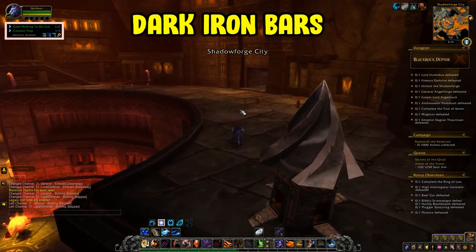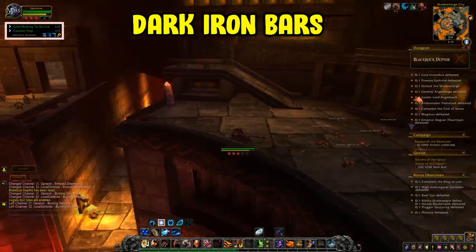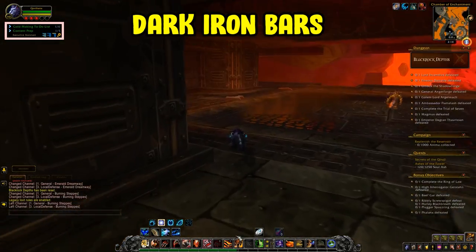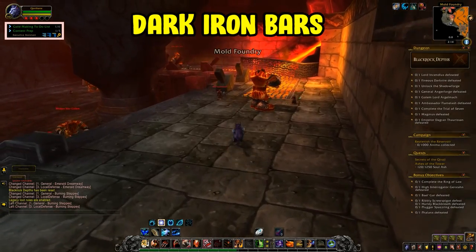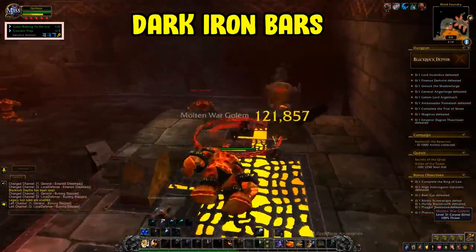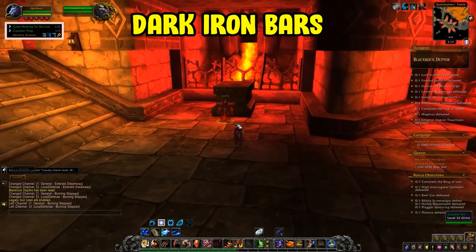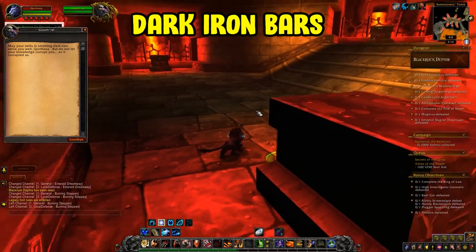Smelting dark iron bars is highly recommended — it pulls in decent gold and is relatively inexpensive to craft. Requirements: skill level 230 in Vanilla mining, plus 2x star rubies, 10x true silver bars, and 20x gold bars. If you did the Silithus farm you'd already have two of those stockpiled. Buy gold bars on the auction house, then head to Blackrock Depths and find the NPC Gloom'rel. Talk to him, hand in those items, learn dark iron bar smelting, max out Vanilla mining, and then learn enchanted elementium.